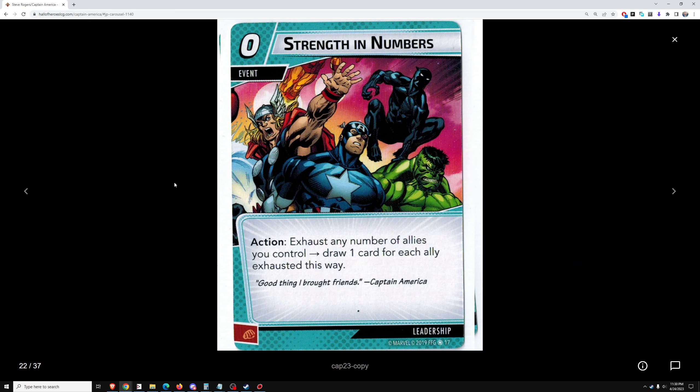Strength in Numbers. Exhaust any number of allies you control — draw one card for each ally. I like it. Sometimes you have multiple allies sitting out just waiting to chump block and you don't have anything to do with them. I would run this — I'd swap out some of the useless filler cards from the core set. I do expect it will get outclassed by other cards later because it situationally does nothing if you don't have any allies on the board. But when you do, it's great for zero cost. I'll include it but cycle it out fairly quickly as more cards come out.